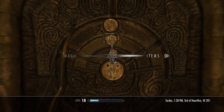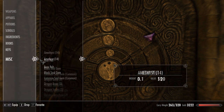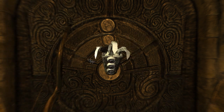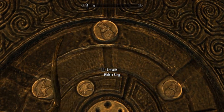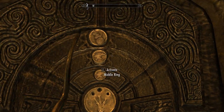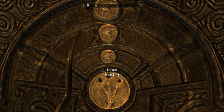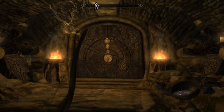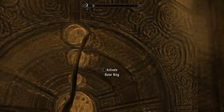You need the combination, so go into your items — go into misc — and find the claw. Press C to enlarge it and you can see the combination. If you get it wrong they try to flame you with these flame throwers.